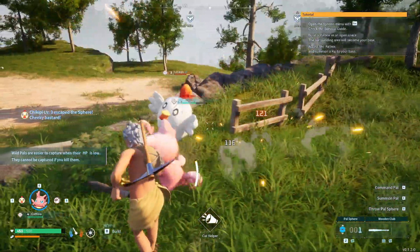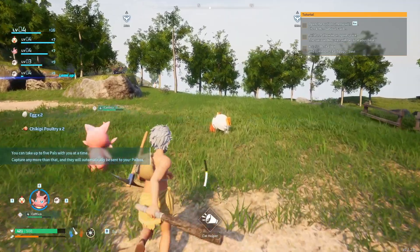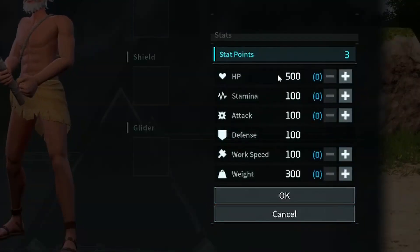Now that you've got some pals, it's time to go on a killing spree. Good job — their corpses litter the earth. You've leveled up! This rewards you with stat points and tech points. Stat points can be used to boost your health, stamina, damage, carry weight, and craft speed.